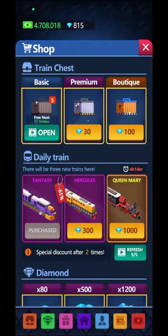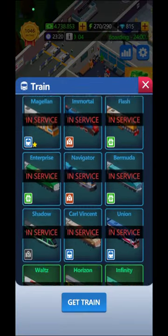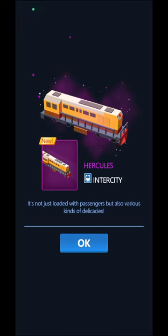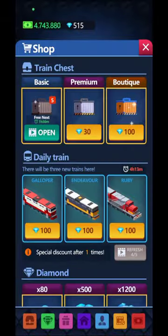I'm going to go to the store and watch an ad for the refresh option to see what other trains I can get. Hercules over there is 300 gems - let me check if I have Hercules. I see Siberia, Mars, and Hercules - I don't have Hercules so I'll buy it to show you guys, but don't necessarily spend 300 on Hercules.